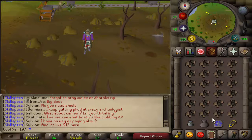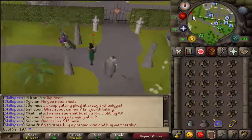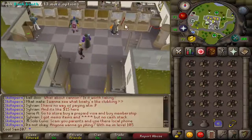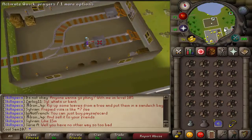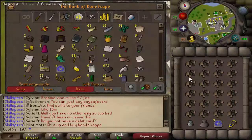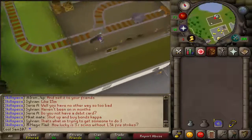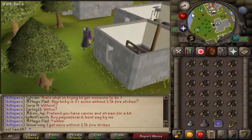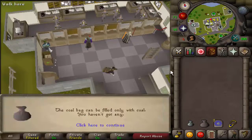Once you have mined your rounds, teleport to Camelot — use a Camelot tab if you are on ancients or lunars — then run to the bank. If you have a coal bag, bank your inventory, then head to the coal truck which is just west of the bank. Take out one inventory, then take out another and put it in your coal bag, and do this until it's empty. Without a coal bag, take out the coal one by one and run back to the bank, but this way you lose more run energy, which is why I highly recommend having a coal bag — you also only get five rounds instead of six.